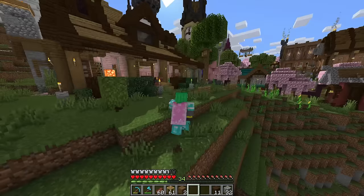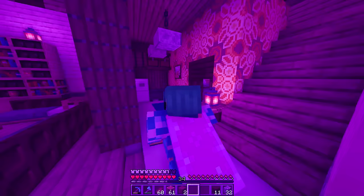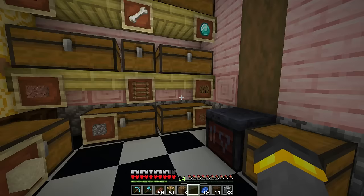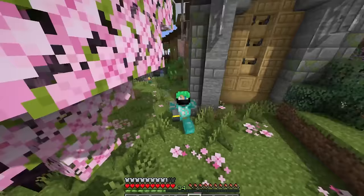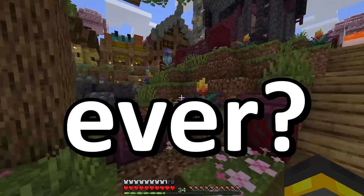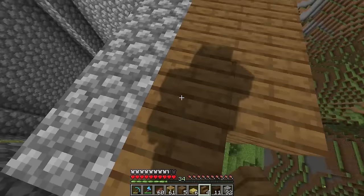Considering the color of enchantments — purple — what about complementary colors? Yellow. I was looking around the base and I'm shocked to find out that I don't think I have a single rosebush anywhere at all. Have we never, up until this point in the whole world, ever picked up a rosebush? At some point I'm going to need to come back and switch up some of the cobblestone with mossy cobblestone — it's 100% on the to-do list, I'll do it a little bit later.